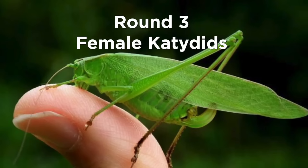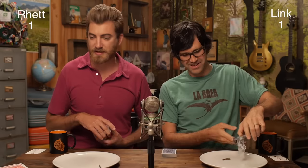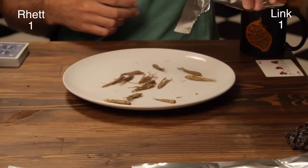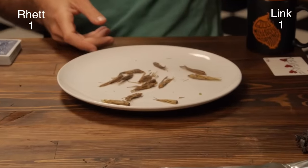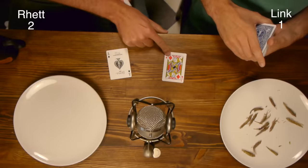Round three: female katydids. Katydids sometimes eat snakes and lizards. Oh, these are big — it's like a shrimp! Let's see who's gonna eat some katydids. Three, two, one, war! You gotta eat ten! Cause I got an ace! I didn't even pour out ten. Three, four, five, six, seven, eight, nine, ten. I think just put it all in a ball and eat it — treat it as one big bug.